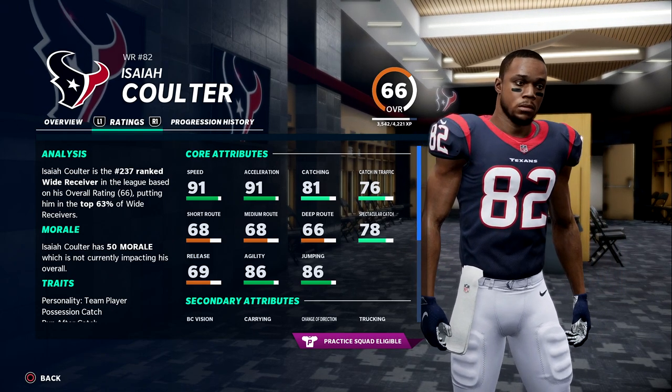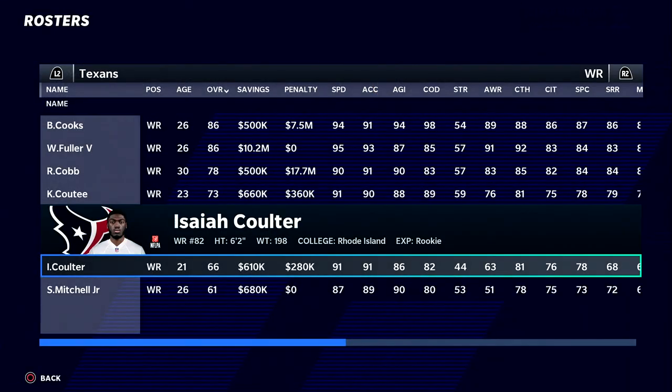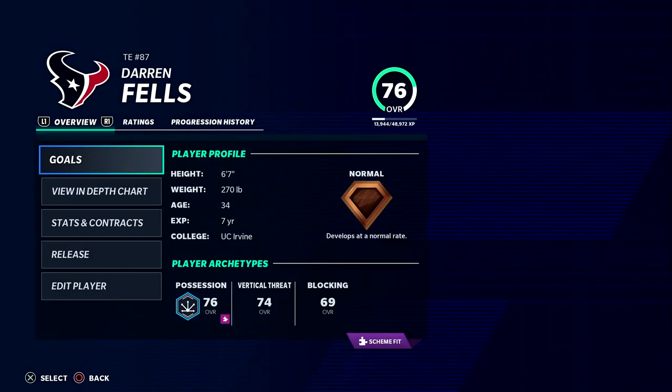The one guy I really like on this roster at receiver is Isaiah Colter out of Rhode Island — a rookie. His ratings aren't bad. His route running is down but everything else, like his catching in traffic, is actually pretty good to start with for a guy that wasn't even close to being a top pick.